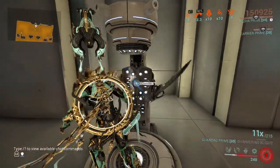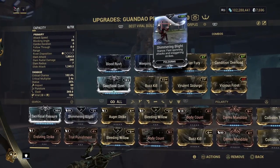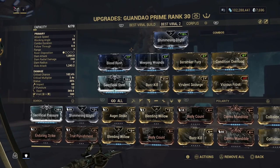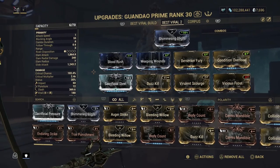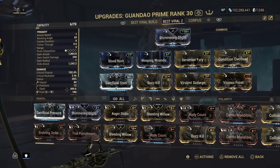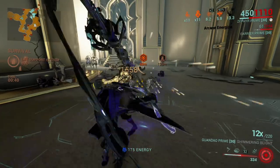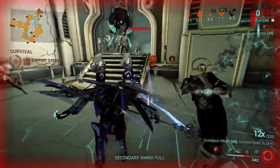Really, really good mods for this weapon. I should have definitely added Buzzkill in here when I first did this build a long time ago — I didn't think the slash damage would be really that good. But when I threw Buzzkill in, it just made the weapon really better. Taking Guandeo Prime to the steel path, this weapon is just amazing.